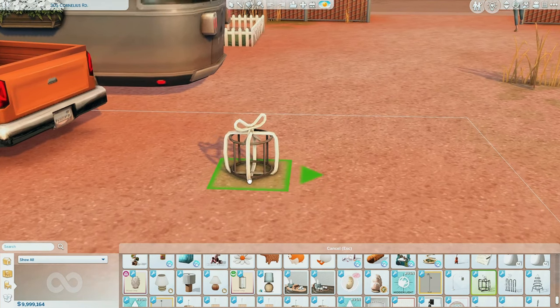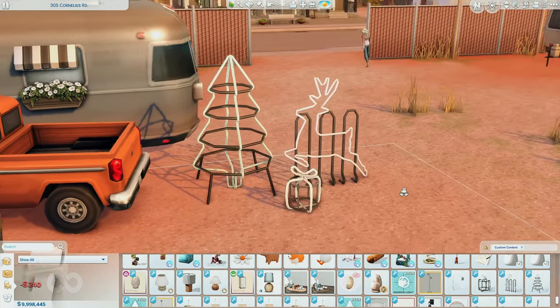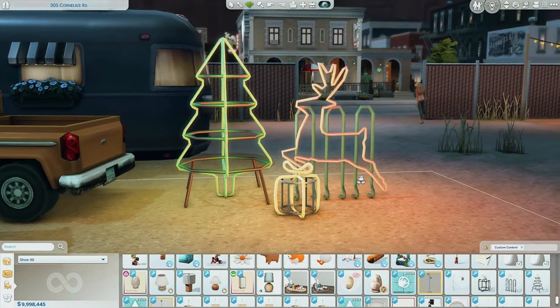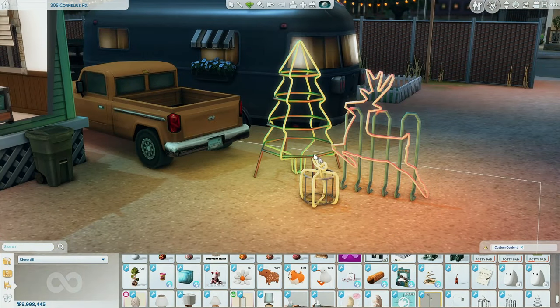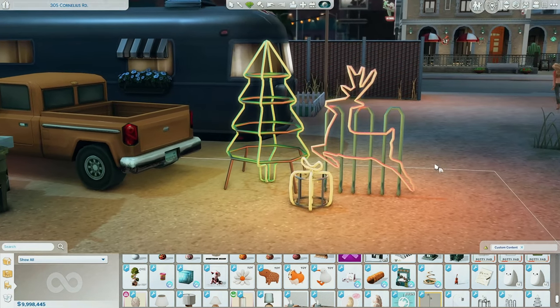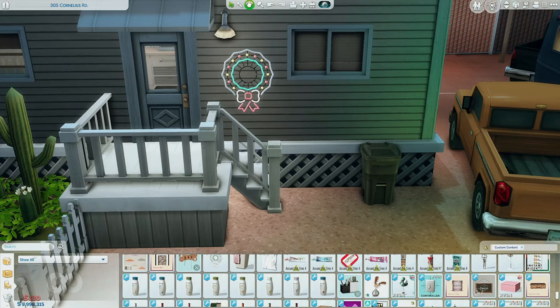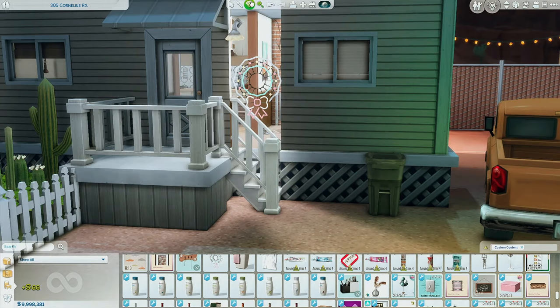I don't know if you'd call these functional items, but I would — they're functional Christmas lights. Thank you to this creator who so graciously made these lights. If you have Seasons — even if you don't, you can just pretend it's Christmas — I love these. You can put them outside your house and it's just that Winterfest feel. Not a ton of swatches — it just changes the bar of the light. But I love these — it's so much realism. Oh my God, how did I miss this? There's a wreath too — you can put it on your house. I'm obsessed. It looks so good on its own.